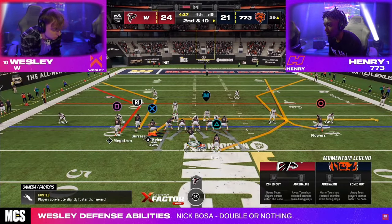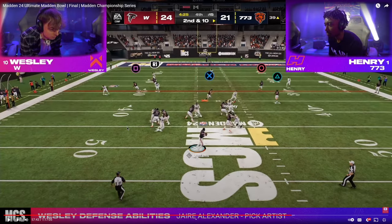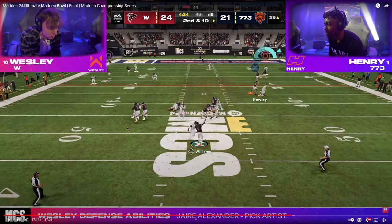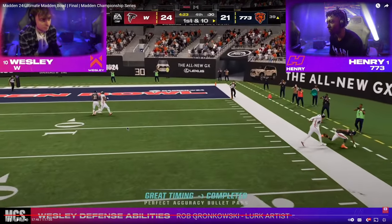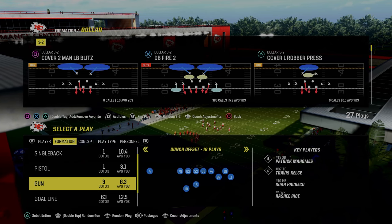He went to it three or four times and every single time there was something open. What you'll see here is a wheel route to clear out the outside third, the tight end drag to hold the user in the middle of the field, and ultimately the pressure Henry faces. This is a really hard throw because you have to blue pass it in my opinion and you're having to do this under pressure. But you have the corner on the left and the C route on the right — it's really a full field read. If you can make this read, this is one of the most effective plays in the entire game for getting sideline dots.